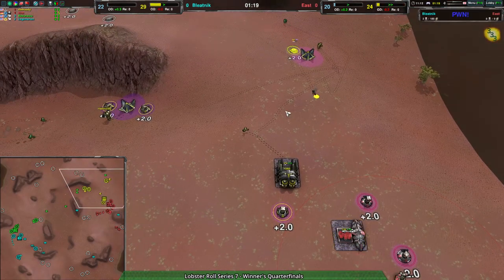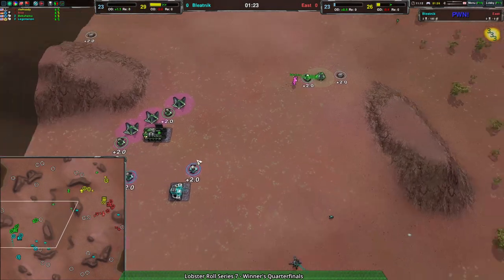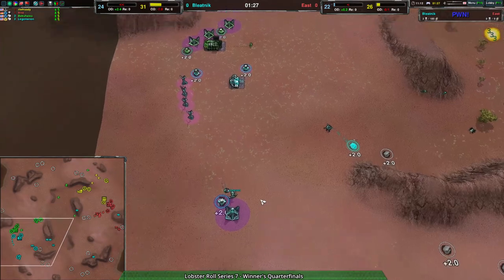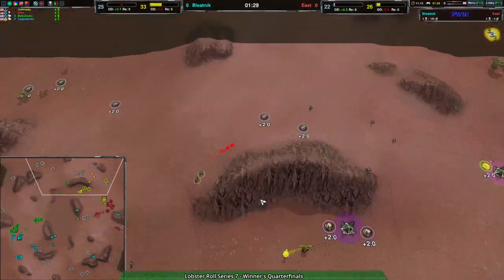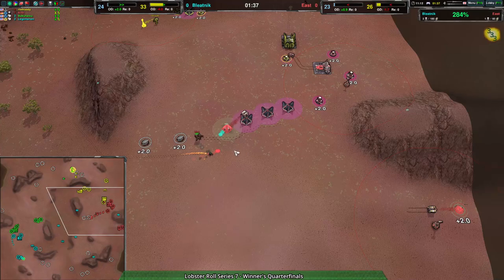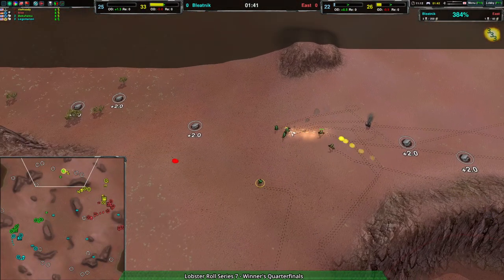East team has hardly any offensive units, while Bleednik has gone pretty all-in. They have one weaver and are about to get a conjurer, but they've been much more conscientious of the fact that they are playing a game where units try to kill each other, and have made units to try to kill the others — which have been doing an unsurprisingly good job of that because that's what they are for.